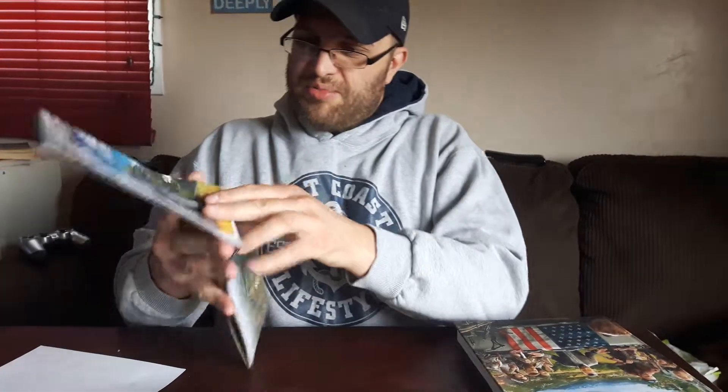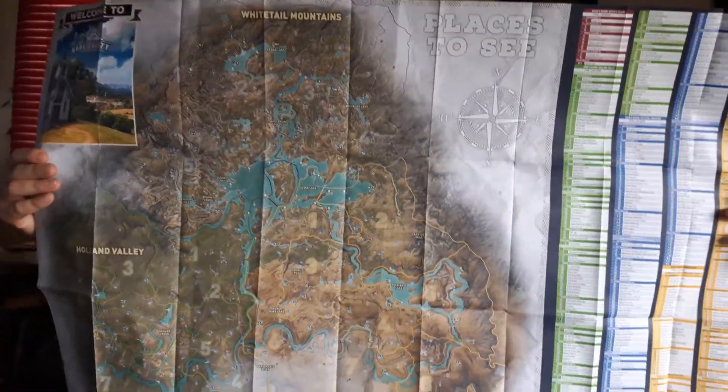It just comes with a digital code for the e-book. Then it comes with a nice map of Hope County. Looks like a real map. It has all the locations of the shrines and everything on it to be handy.